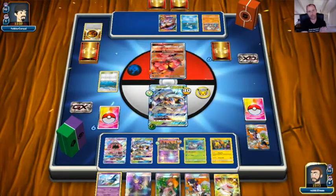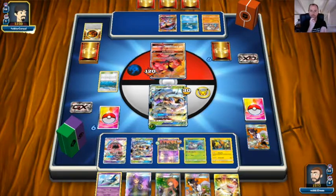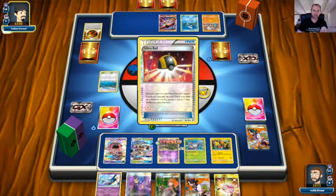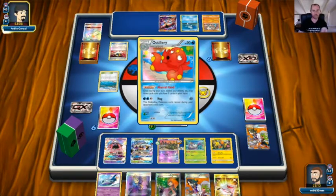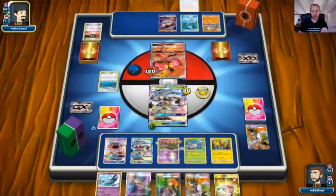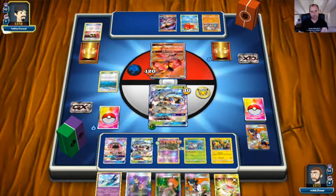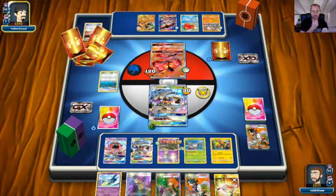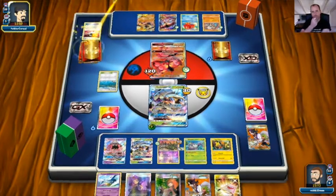Does my opponent have the Octillery and an Acerola? Let's have a look. They Ultra Ball, grabbing Lele or Octillery — it's Octillery. There's a Hyper Rare Buzzwole in the discard, one of each artwork. Octillery comes down. We couldn't save the Trubbish, and all my opponent needs is one Fighting Energy to take a knockout.